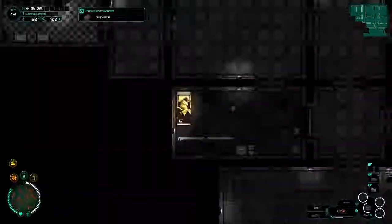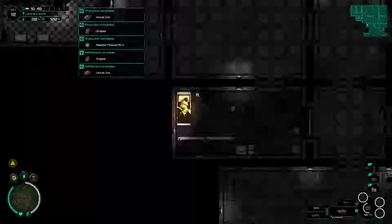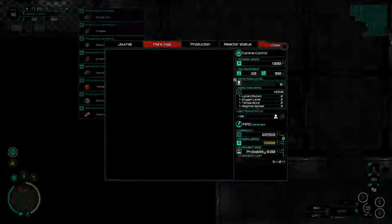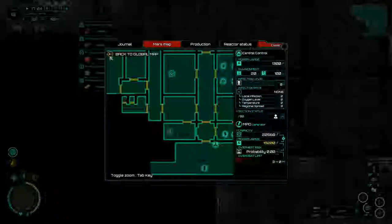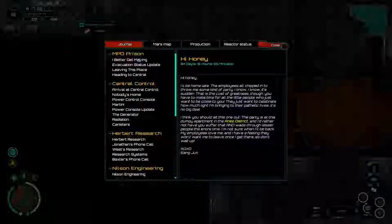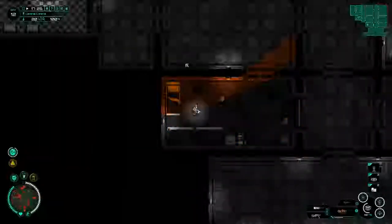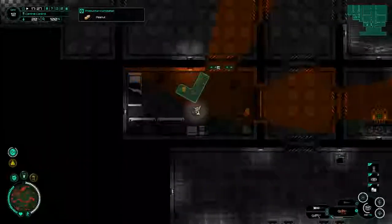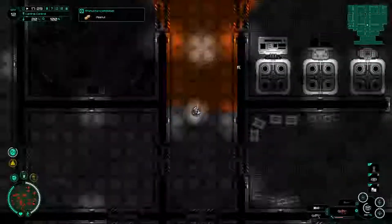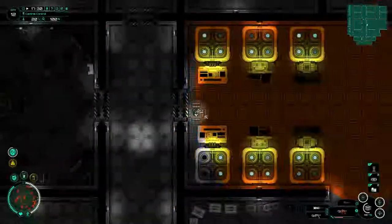Welcome back to Subterrain. Last time we made our way to the Aries residential district. We found a journal entry saying Sang Young, the guy who runs the engineering district, was at a party when everything kicked off. We reckon finding him will probably lead us to higher level technology.